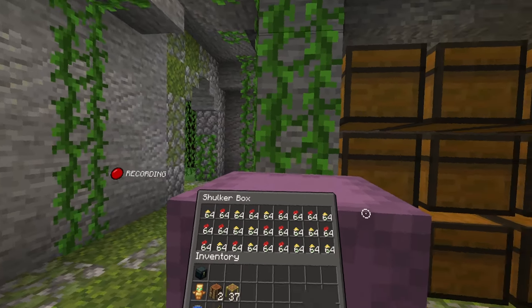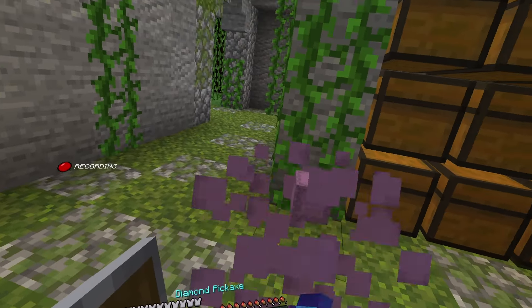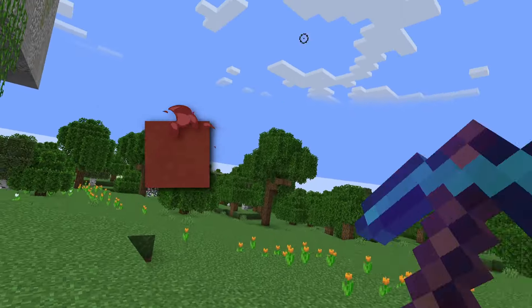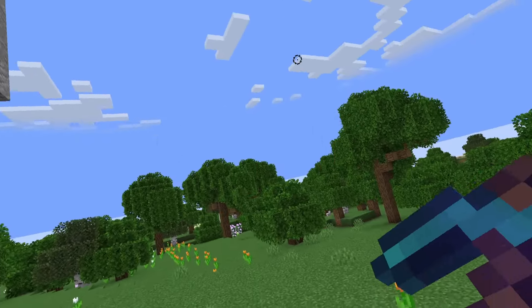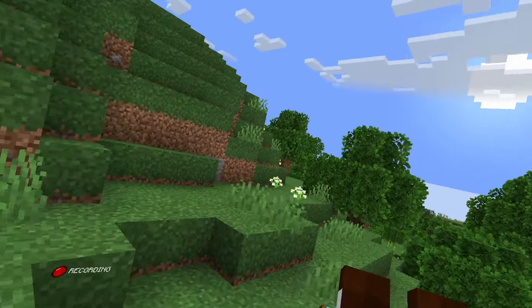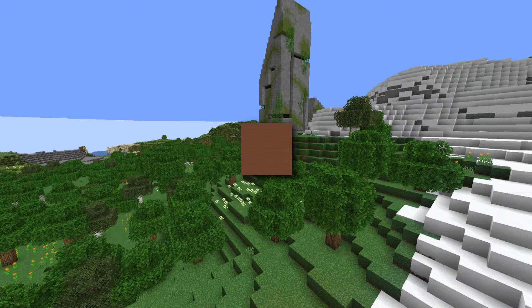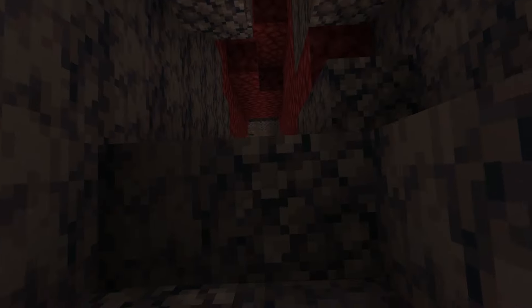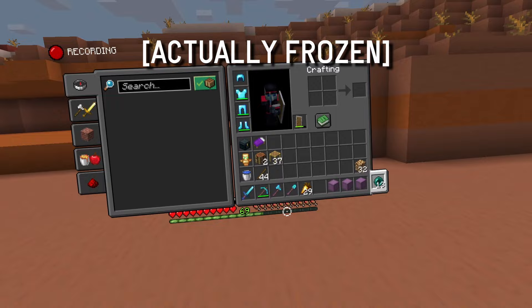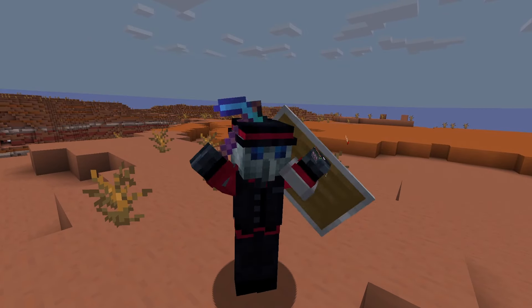I need a bunch of these flowers for dyes because the next blocks we're going to use in the canyon are red terracotta, orange terracotta, and a couple of concrete powders. Although the concrete powders won't come into play until the next episode, we do need to get that terracotta. So I dropped the flowers off back at home, went to the nether, and ventured the 1,000-block walk to the nearest mesa biome. After a little bit of lag, I made it to the mesa biome.